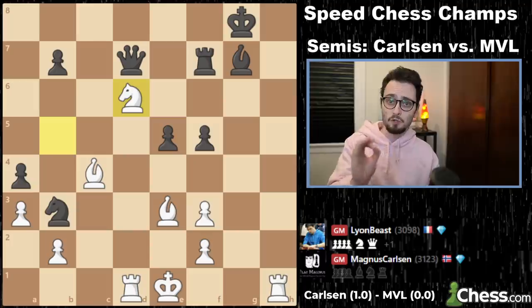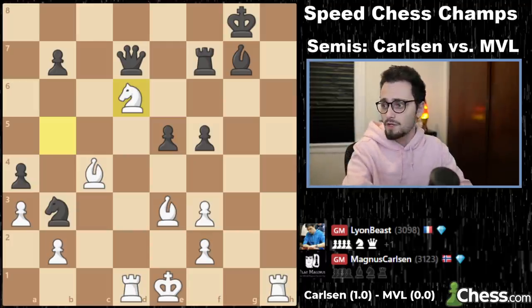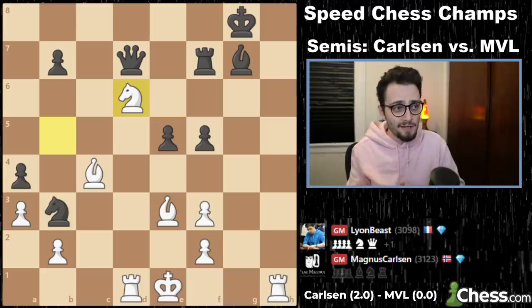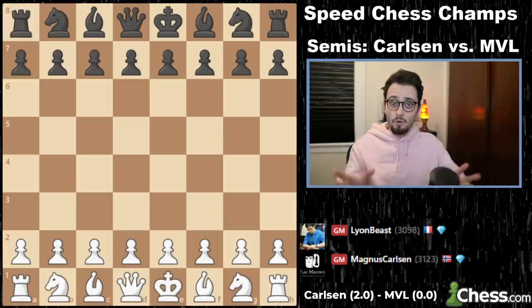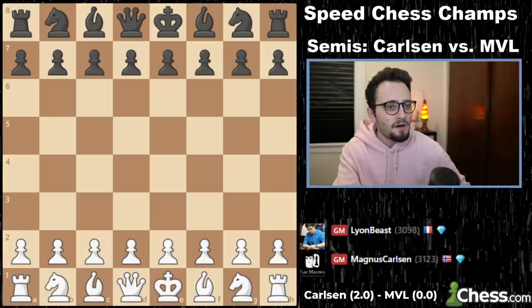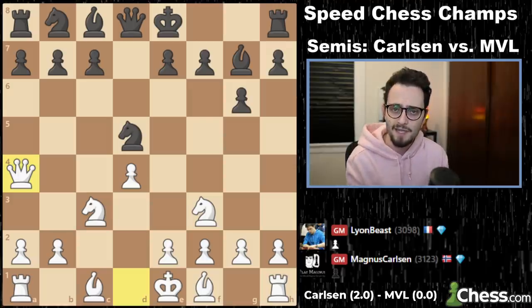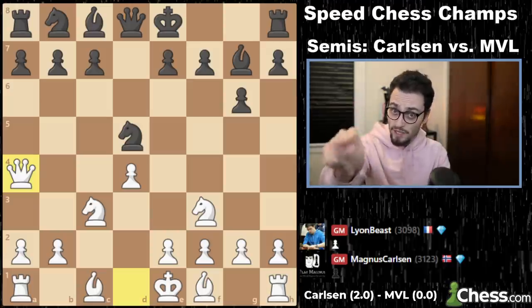Magnus would also strike in the second game of the 5+1 match, starting out with a very convincing 2-0 lead. We move ahead to game number 3, where Magnus again has the white pieces. Can he take a solid grasp on the lead early on? We go to another Grunfeld — something that looks familiar. These players tend to play consistent openings in these matches, because if they find a weakness, they're going to apply pressure to it.